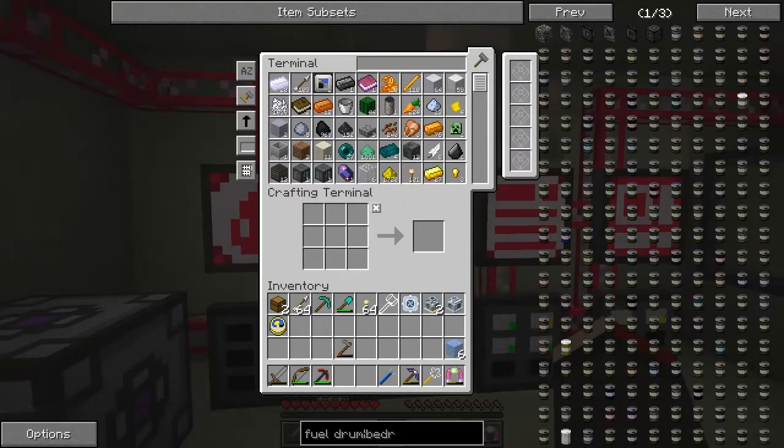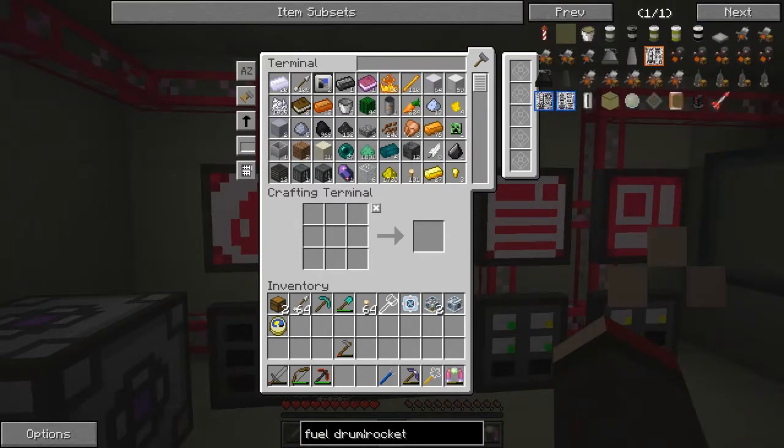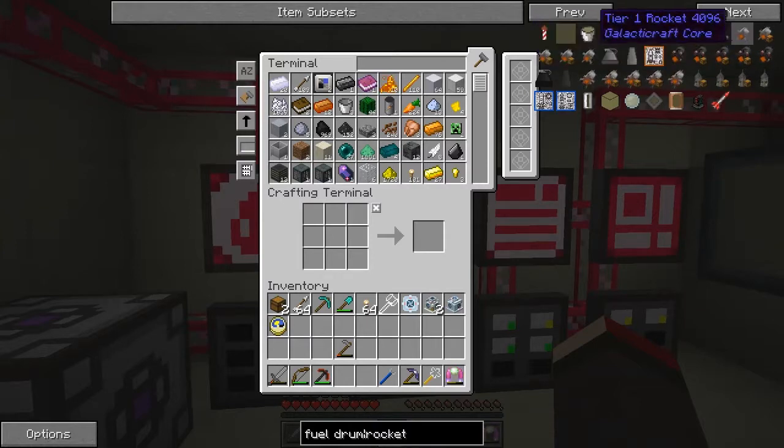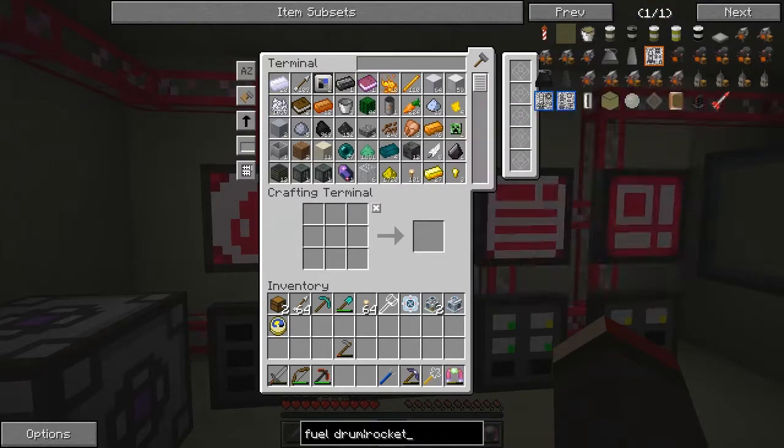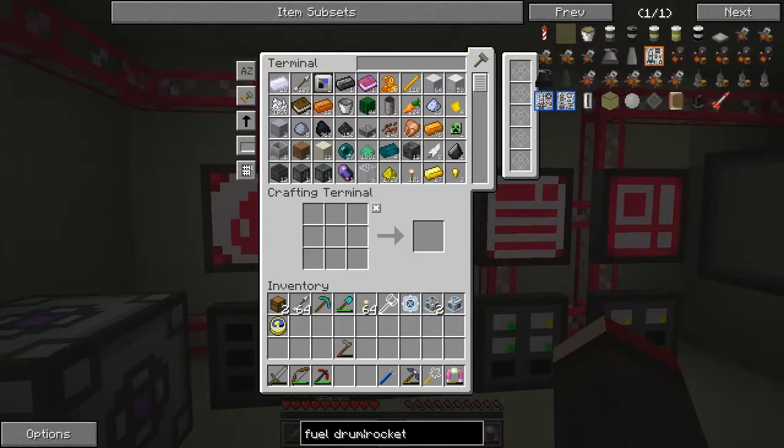It's not going to be a very long episode this time. But what I would also like to do is get onto doing a rocket. Now the rocket is quite tough actually. So we need a tier two rocket - like this one. That's tier one, I need a tier two rocket - this one. No, tier one again, it's the same colour.